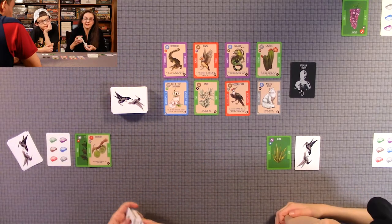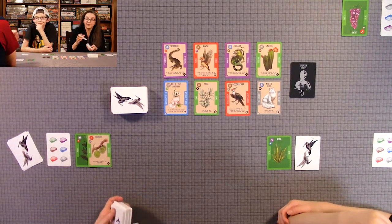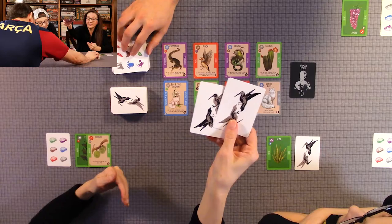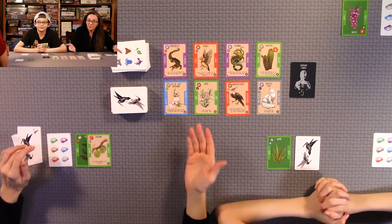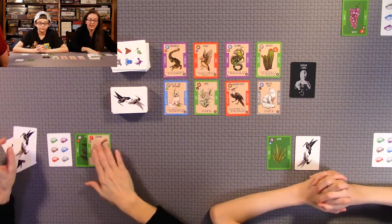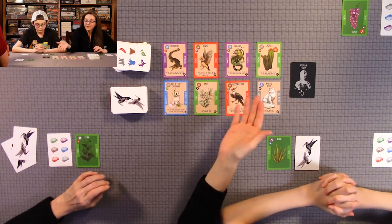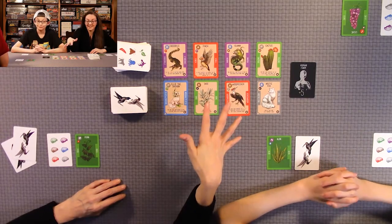Your turns consist of two phases. In phase one, you can optionally play one karma card — you don't have to. In phase two, you can either play another karma card or choose a being to become your active being. Some of these play off each other, and there's a lot of strategy to this game.